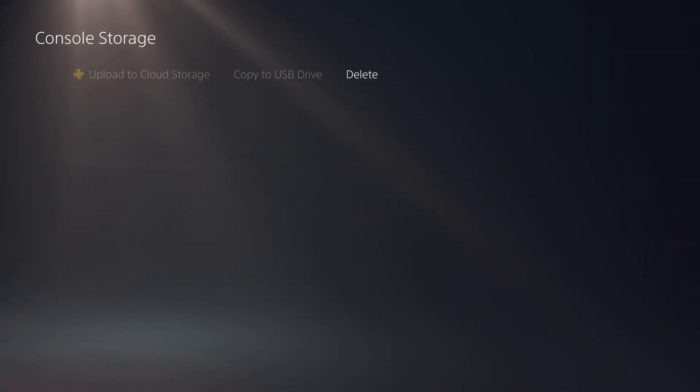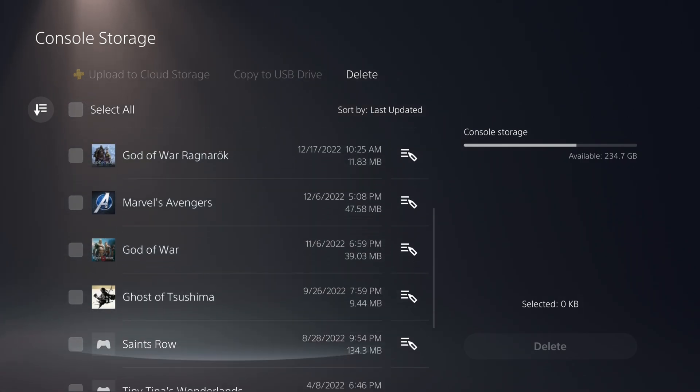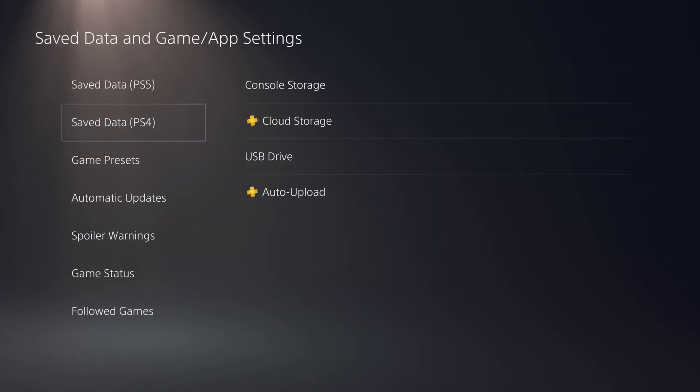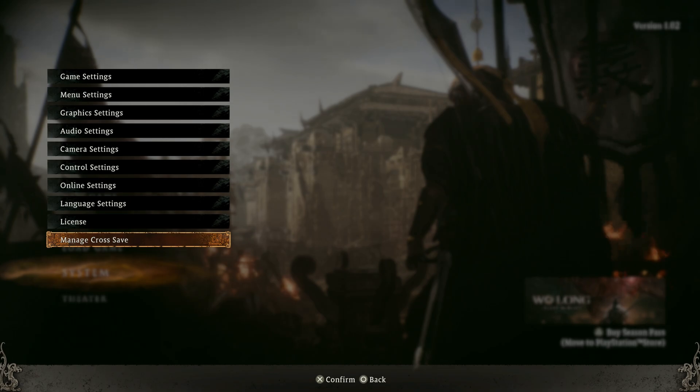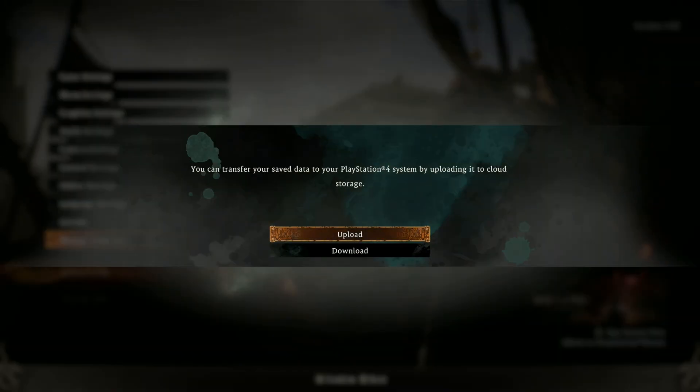Let's go to delete, and as you can see here I have nothing — Wo Long: Fallen Dynasty — on the PS4. Okay, if you want to go down to System and Manage Cross Save, let's do that.